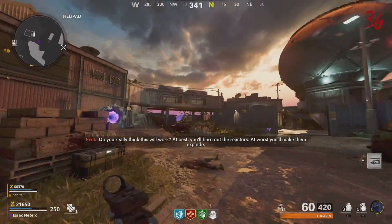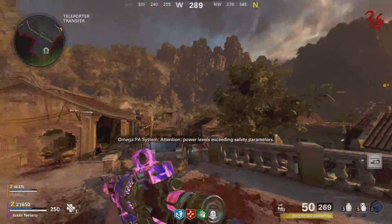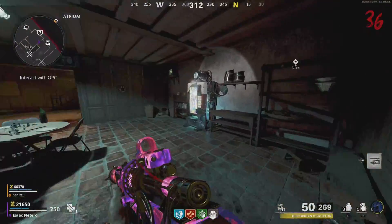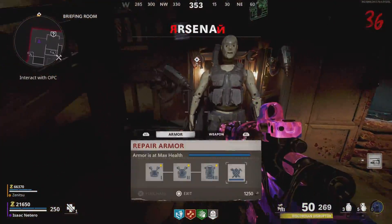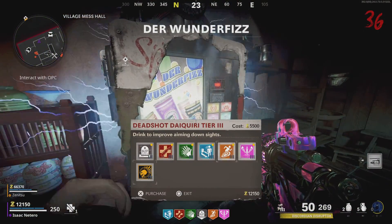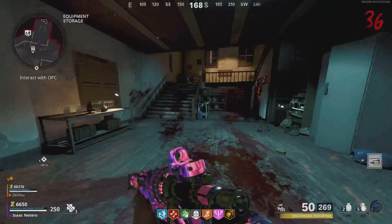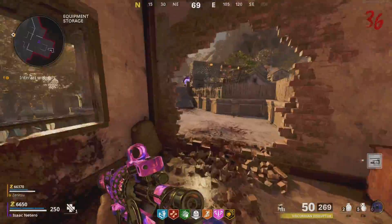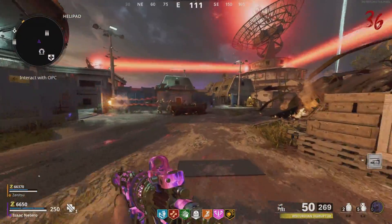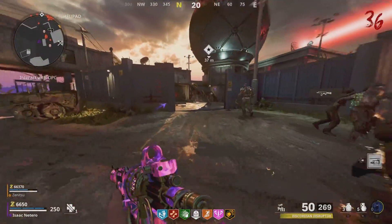What the hell is that?! Are you firing a goddamn space laser at my satellite dish? Do you see this? So all I had to do was use the cursor, go up to the question mark, and press X — that's it. Do you really think this will work? You'll burn out the reactors and worse — you'll make them explode. Strike team, get back to the OPC. Now we're gonna bomb break. A bunch of zombies are spawning now. I think I'm almost set up. Wait, let me get there first — I'd rather just get there first.